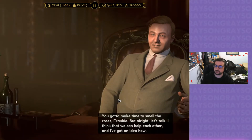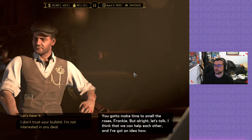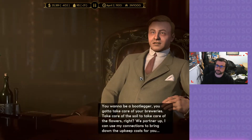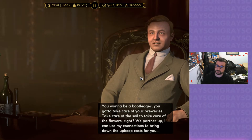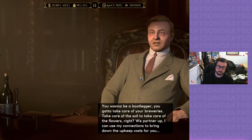Nice. Direct. You gotta make time to smell the roses, Frankie. But alright, let's talk. I think that we can help each other and I've got an idea how. Let's hear it. You wanna be a bootlegger? You gotta take care of your breweries. Take care of the soil to take care of the flowers, right? We partner up — I can use my connections to bring down the upkeep costs for you.